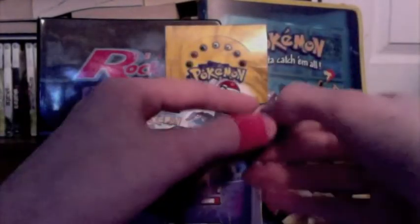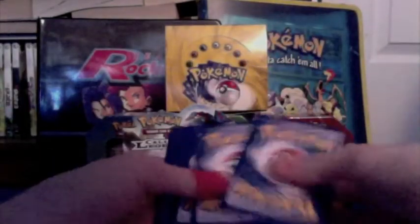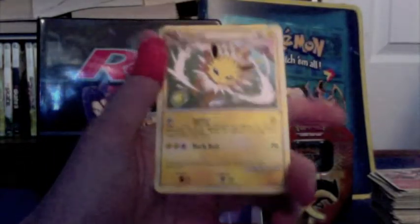That should have been a holo, I don't think it is. And now the last pack of this whole booster box, unfortunately — it's the end. Let's make it a good one. Cyndaquil, Pidgey, Snubble, Slowpoke, Misdreavus, Interviewer's Questions, Croconaw, and Jolteon. Reverse is a Sage's Training, and the Rare is a Tyrogue. That wasn't really that great of a pack.